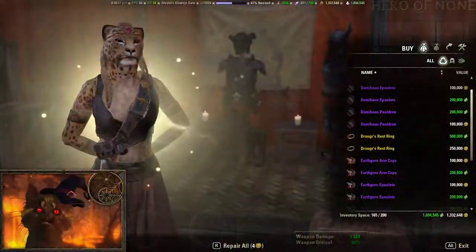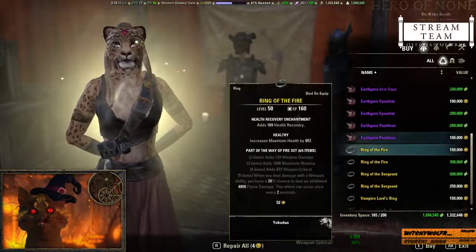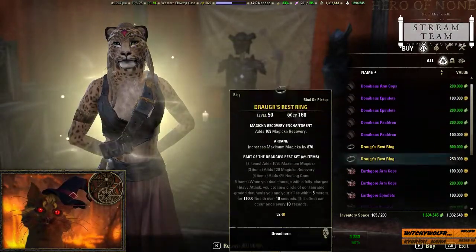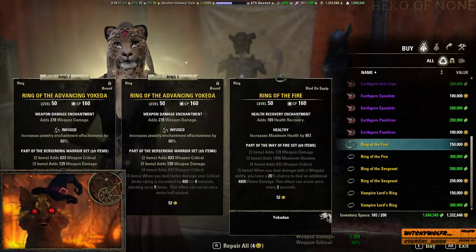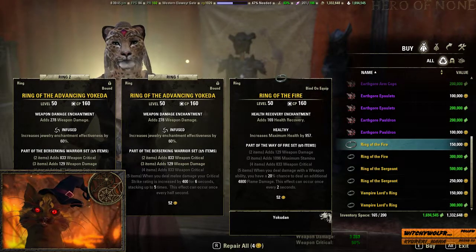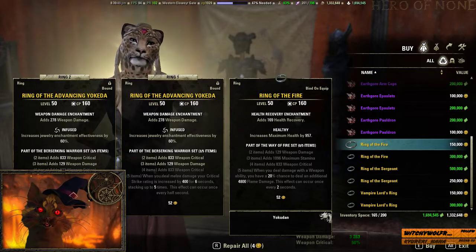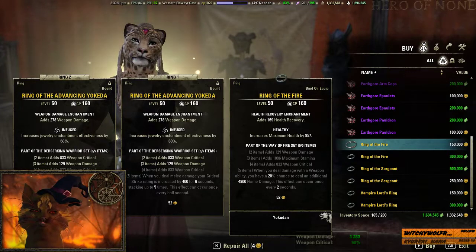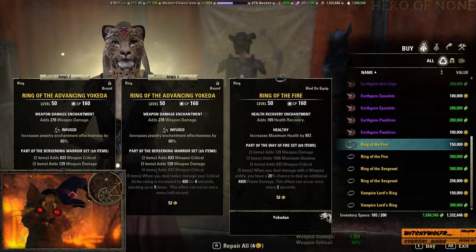Now for the golden merchant tonight, we have a few things that are okay but not really great. First up for 150k is Ring of Fire, which gives weapon damage, stamina, weapon critical, and when you deal weapon damage with a weapon ability you have a 20% chance to do an additional 4800 flame damage every two seconds.